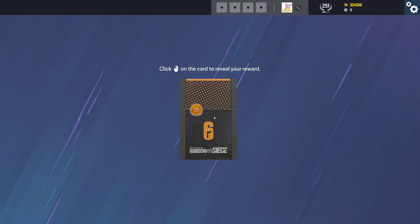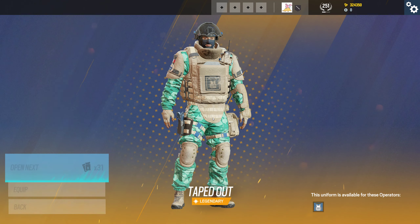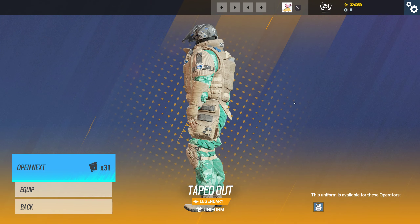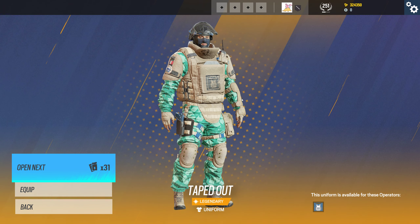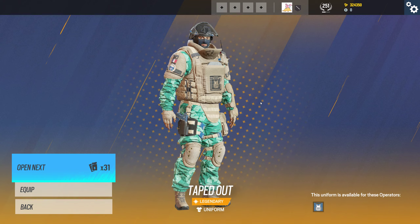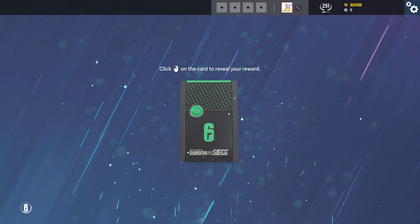We want something that's not a charm and not a duplicate. Okay, this is the cardboard and tape legendary uniform for Rook — kind of terrible, if I'm honest. One of probably the least attractive legendaries there is, but what can you do.